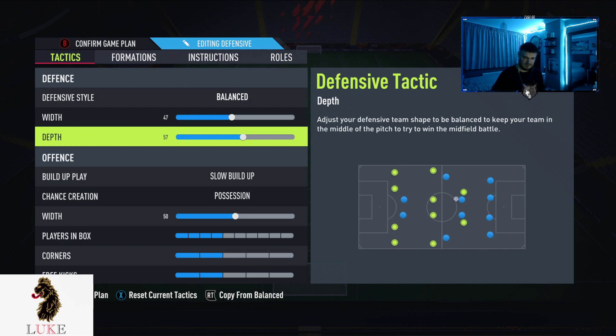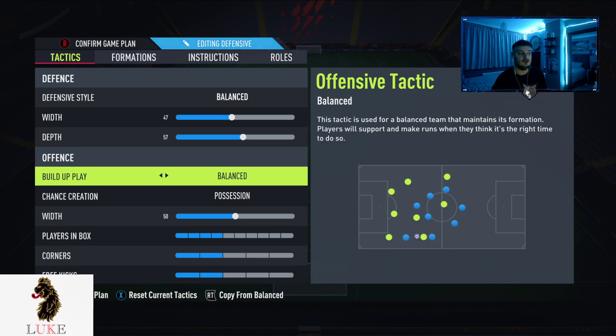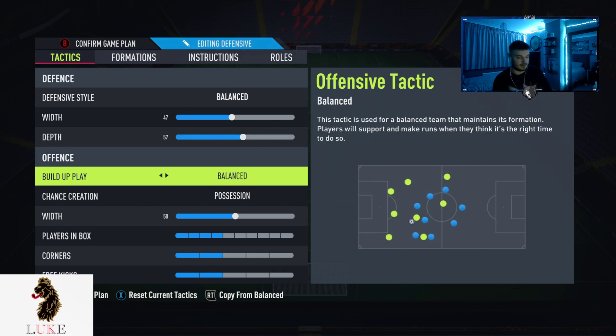On the offense, I play balanced. This tactic is used for a balanced team that maintains its formation — players will support and make runs when they think it's the right time. So I'm putting the initiative on my AI: if they think they can make a run forward, they will. Long ball is also a viable option, but having played loads of games on this FIFA, balanced is the way to go.